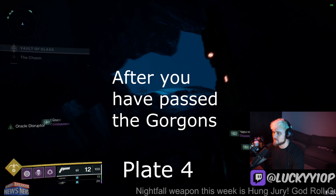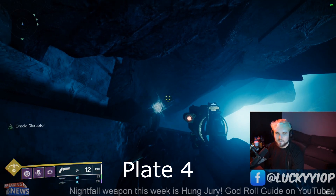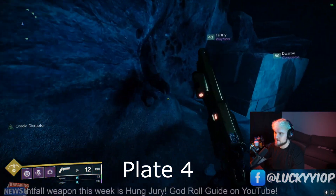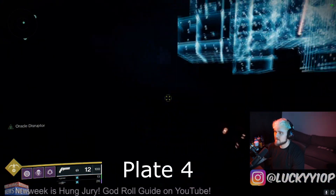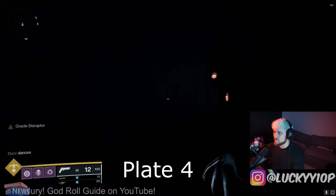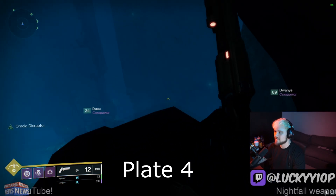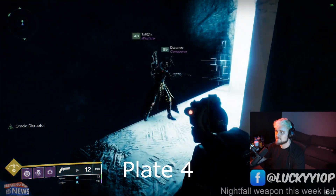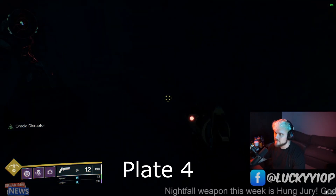As soon as you get to the chasm, you have to deal with seven oracle numbers here. This first one is going to be numbers two and six. Where Tardy is I've got numbers one and three right here. Run all the way through here — we'll have another person positioned over here at the end. You need to jump down this way, and that is going to be number four right here.